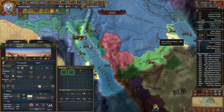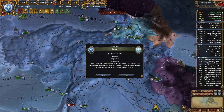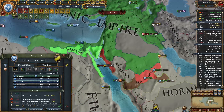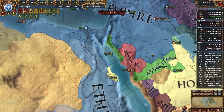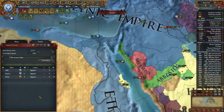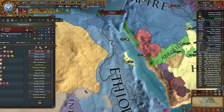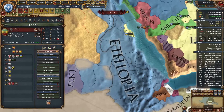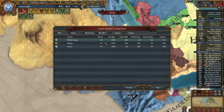Seljuks — just give me all your cash and that's it. Done with the Abbasids — taking a little bit of money as well. Since I have a direct connection with Ethiopia I can also declare on them. They only have Ageron as their alliance with 40k units. But if I check the ledger we are much stronger — 4.26 morale versus 2.77.